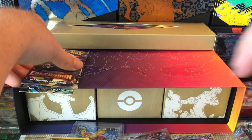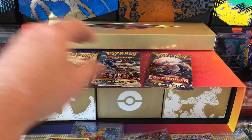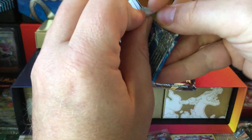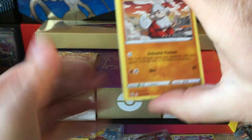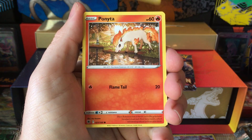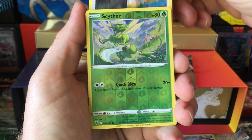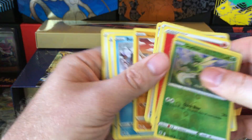Let's go Astral - let's get the Beedrill V alt art, it's all I've ever wanted from Astral and Astral's just never giving it to me, it's not nice. Ponyta - always nice to see that one. Chatot, Scyther, and Suicune and Abra.